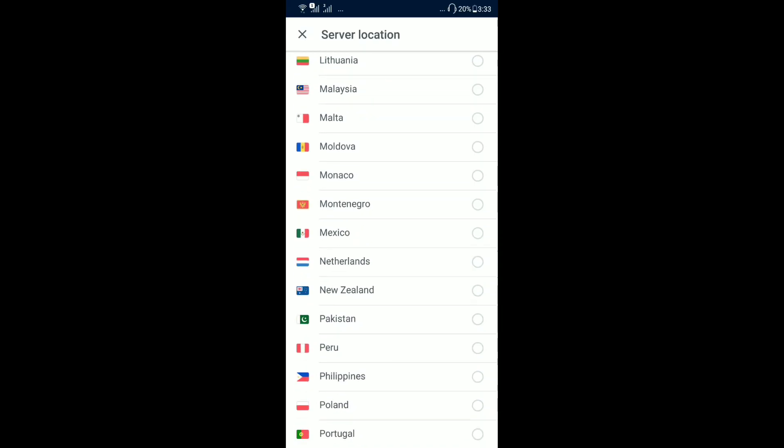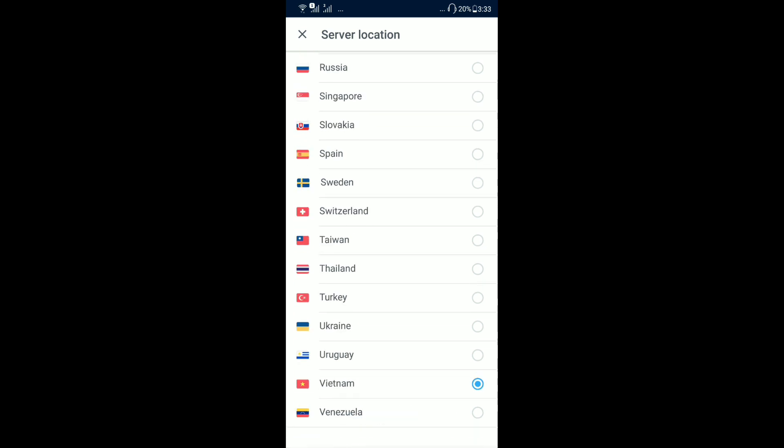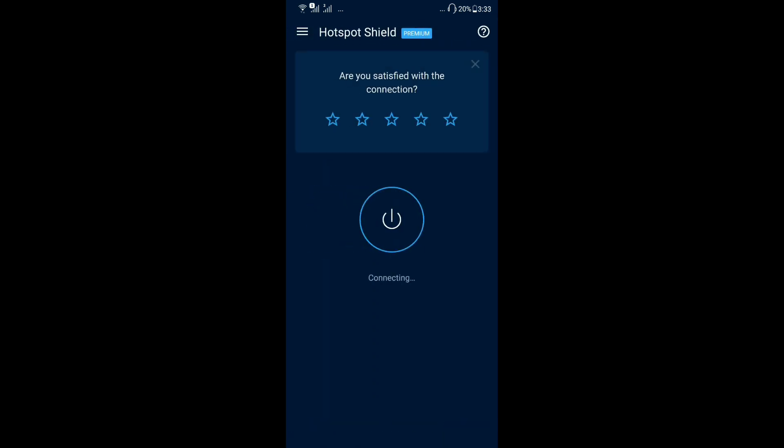Now let's go for the trick. For the trick you will need Hotspot Shield VPN or Express VPN. You will get the Germany and Russia servers — you will get both of them.